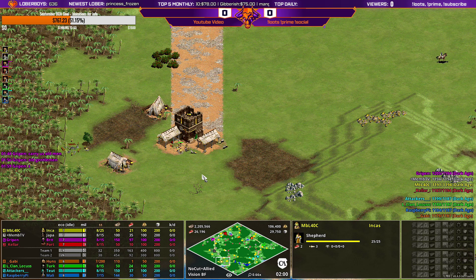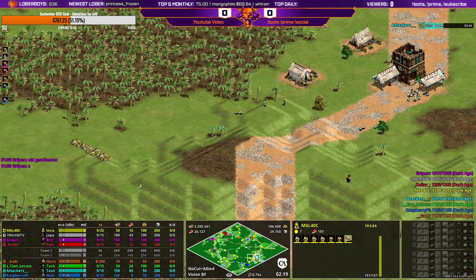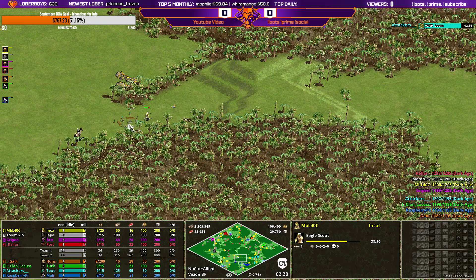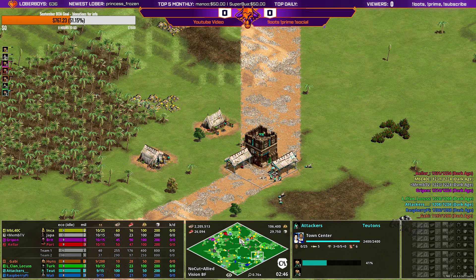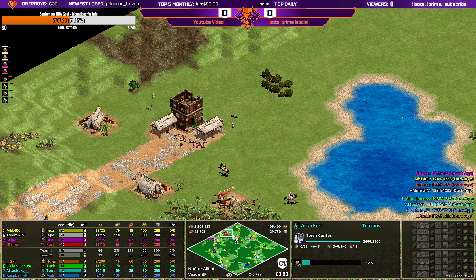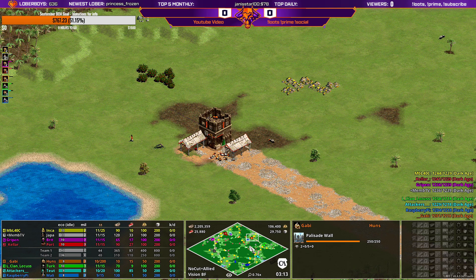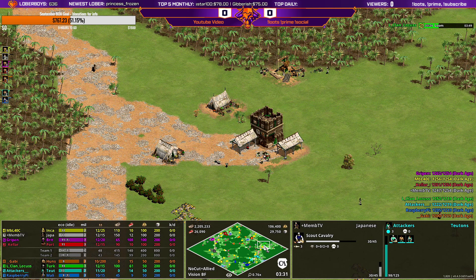MBL is going to make the standard opening with six villagers on food, then wood. In a team game, you can see how the other pocket is also going here — look at the houses. MBL and I are going to this area, and he's sending villagers too, so another pocket is going to be slowed down. At high level play, when you're sending villagers that fast you're really going to get behind. Red is not sending anything, and orange has wall already.